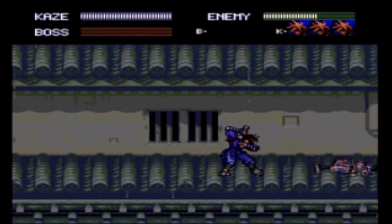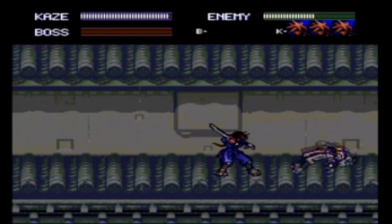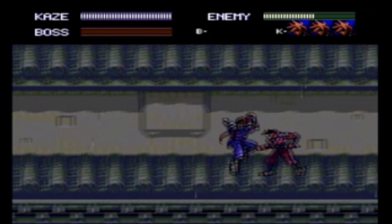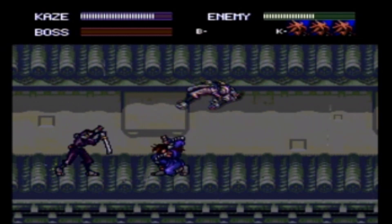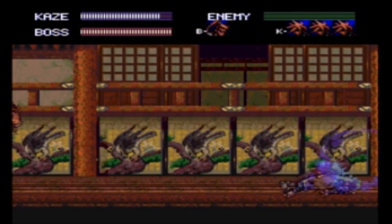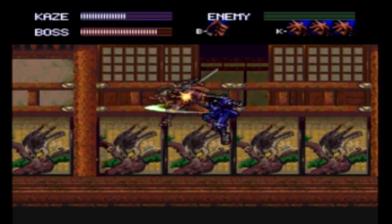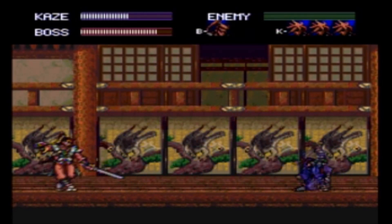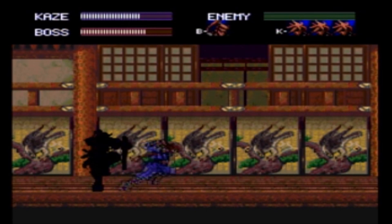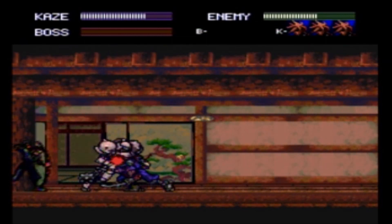Something I really like about the gameplay in Kaze Kiri is that it makes great use of the PC Engine's standard controller. With only two face buttons, you might assume that all you can do is jump and attack, but by combining the D-pad with the face buttons you can do a few extra attacks like dive kicks and dash attacks. Other than that, this is a very basic action game. The gameplay isn't bad — I actually really enjoyed it — it's just very bare bones.